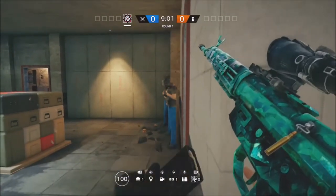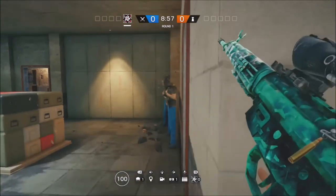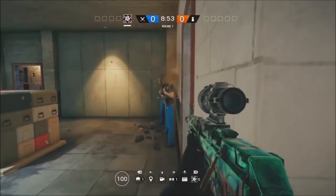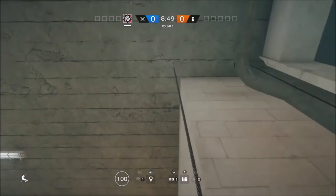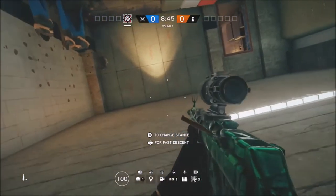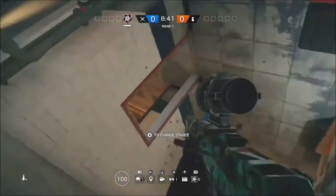Let's move on to the Arsenal room area. This works for the objective room as well, on the ground floor on Clubhouse. What you want to do is just waste some bullets, then reload your gun, and make sure that the repel option comes up so you can lie in the ceiling.